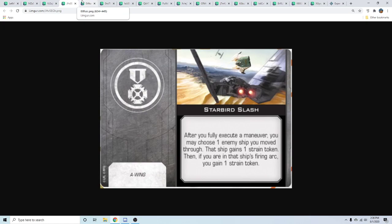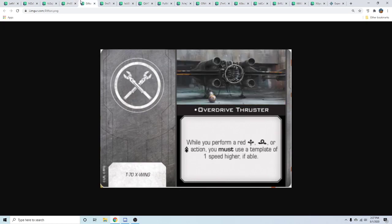There were a lot of Twitch comments saying 'justice for the RZ-1' during the stream. People want to get Arvel on the field and run into some Star Destroyers. Next is Overdrive Thruster — I didn't do my due diligence looking up how to perform a red SLAM on the T-70. It's buried in the Black One title, which makes it a white SLAM, and you can only SLAM in your perform action step. So how do you make that red?